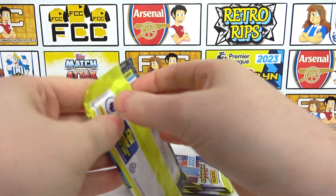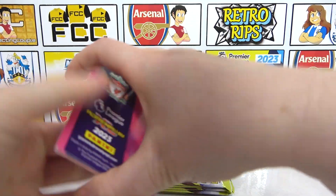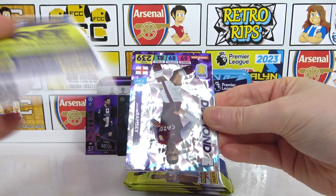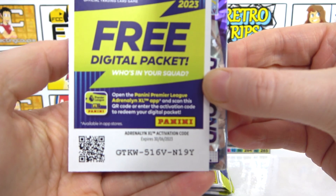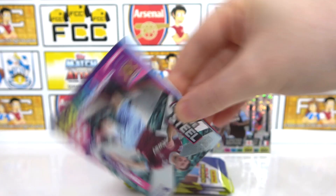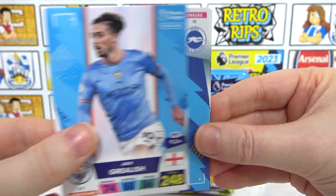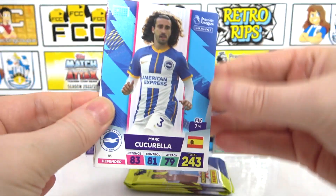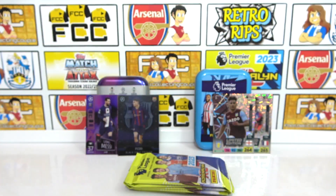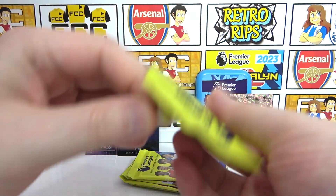Let's hope we find a Golden Baller in these packs. I'm thinking Smith Rowe, all the good stuff — anything but Sancho. Back-to-back invincibles, two Golden Ballers in one pack, let's go for everything. There's the code. We have a Diamond of Jacob Ramsey — what a start! And Cresswell Defensive Steel, then Grealish, Cucurella, Diop, and a Matic.